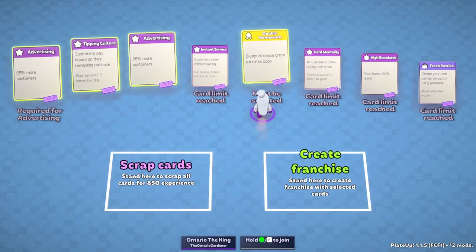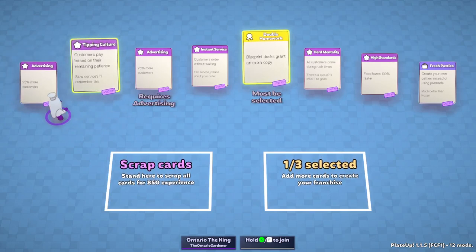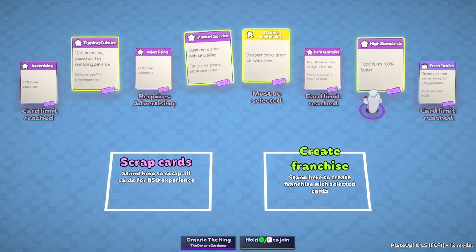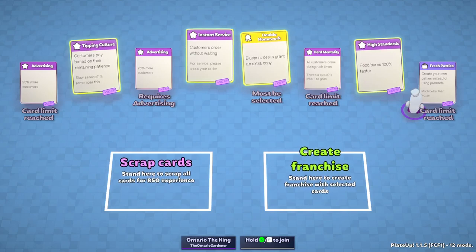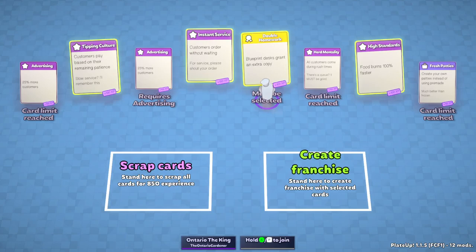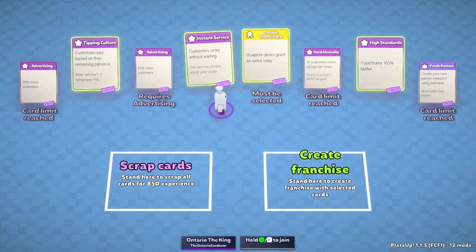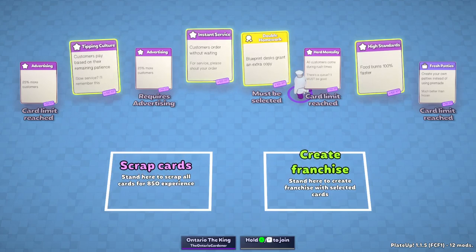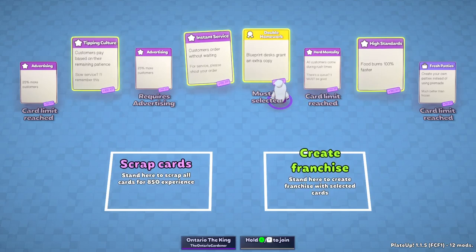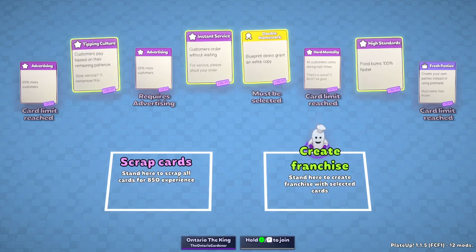We always franchise — that's not the issue. This is a great card. We may come back to this tier one. These are bad cards. Instant all day, and then probably high standards, right? The beginning is going to be tough because things burn faster, but all we need to do is get it automated and then they're not going to burn anymore. Fresh patties — this is a 15%, so this would actually not be bad off the bat. The extra copy for the blueprint is actually pretty good. We had 50% more customers plus burgers are plus 30, so there's 80% more customers — that's just insane. This card is why we lost. We'll franchise this up.